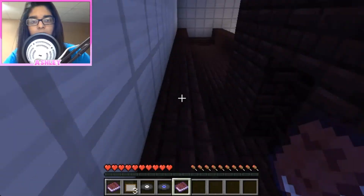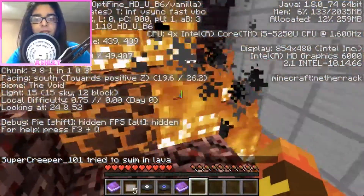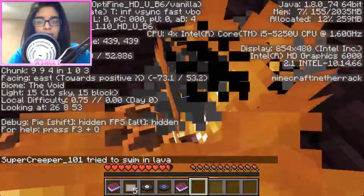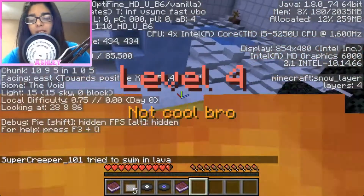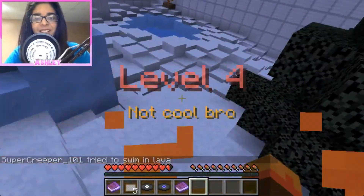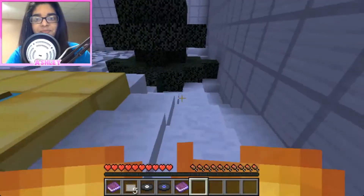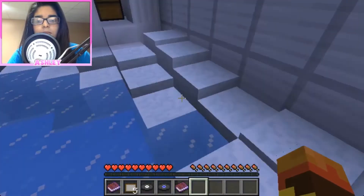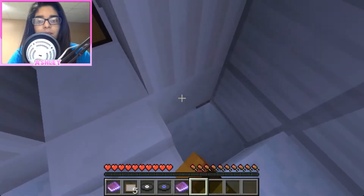Here, you go. It's right here — it's under like the staircase part from the thing. Oh it's right here, look, yeah there it goes. There's like a random chest with ores.